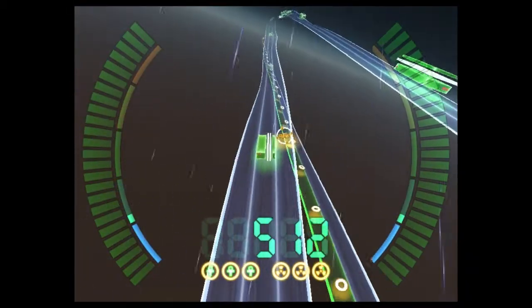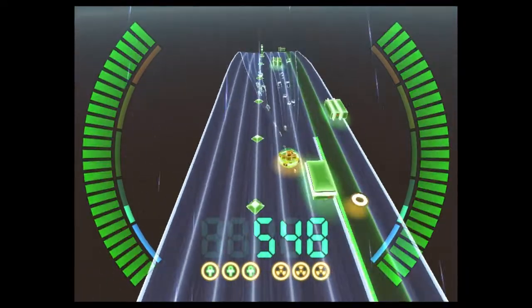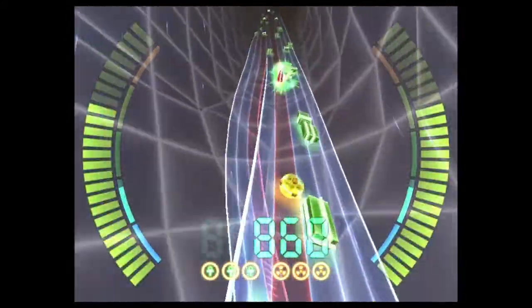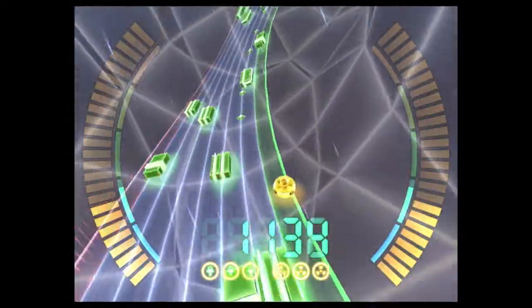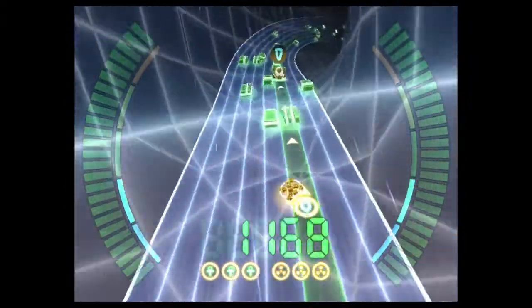At times the track splits into one or more paths, some of which contain bonus points, special power ups, or even obstacles. Green paths let you know that points are coming up, a green path with arrows signals a power up, and finally red means danger.